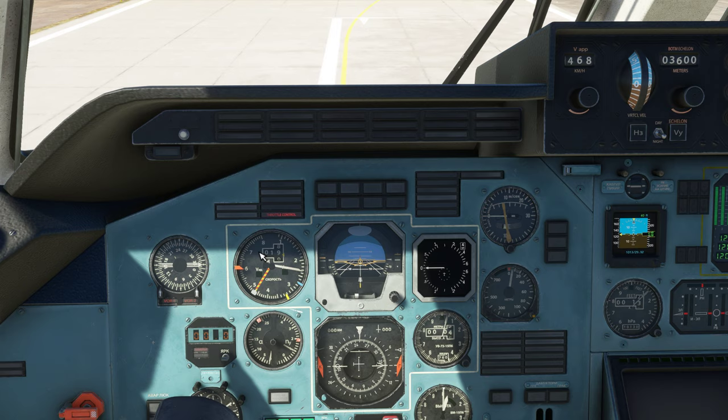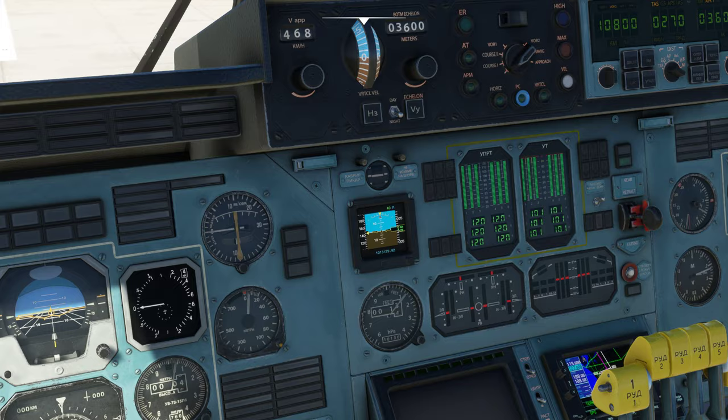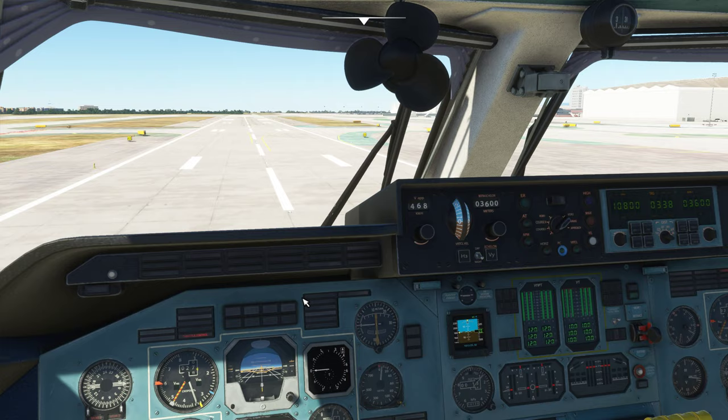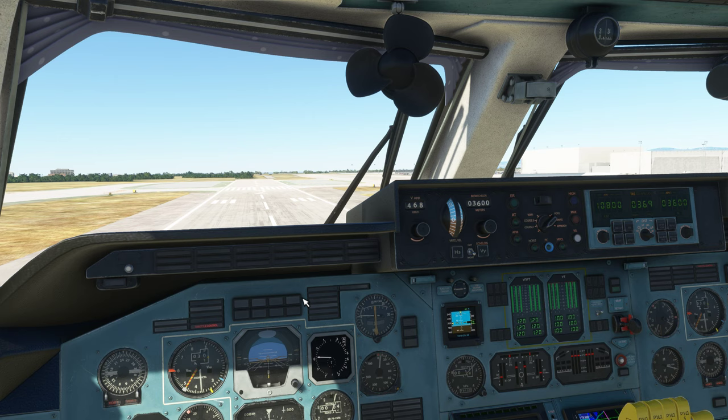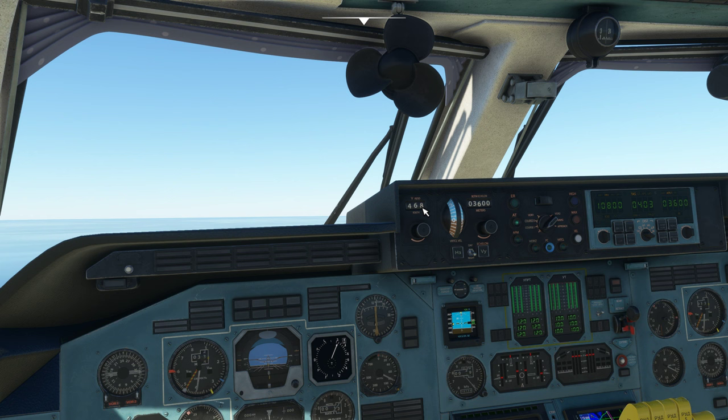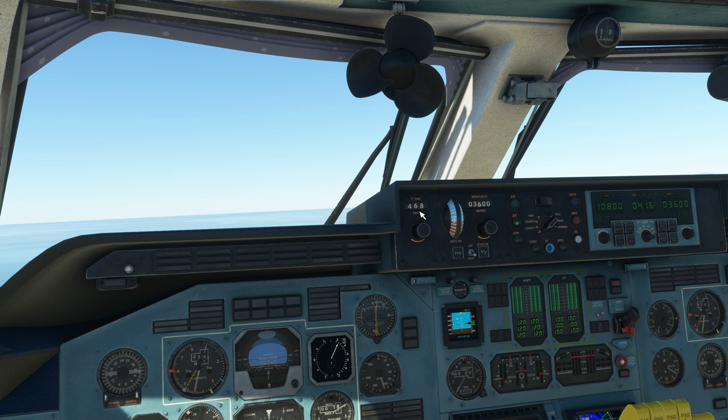Mach is shown right here, but that's not what we're using at the moment to determine speed. I'm going to be using this screen right here — we're at 140 knots. This is in knots; this is in KPH. We're at V1 now. Once we get to about 180 we can easily rotate. Pulling back on the stick a little bit — positive rate, gear up. I'm going to switch on the auto throttle now; I just hit this AT button and it'll automatically try to achieve 468.